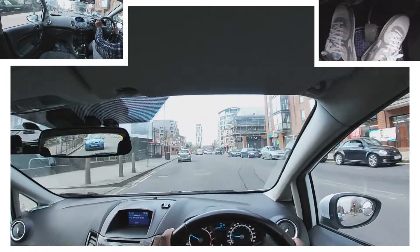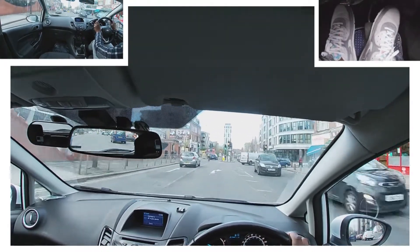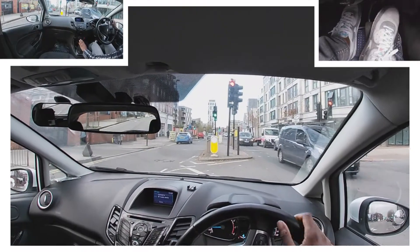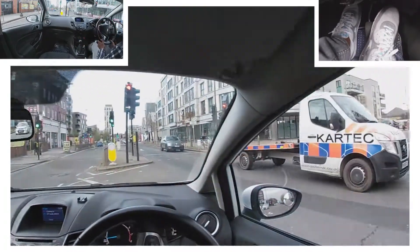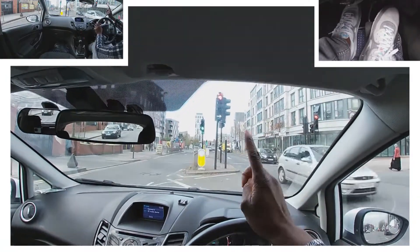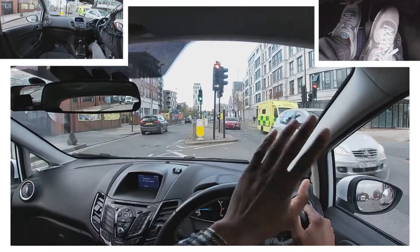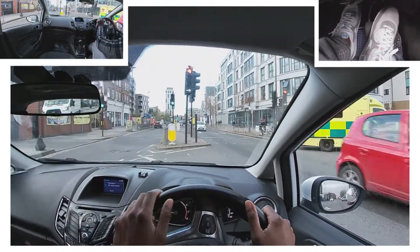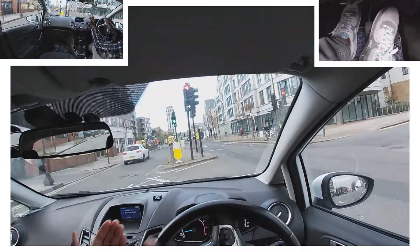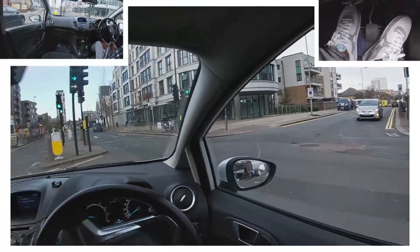Turning right at the next lights — mirror, mirror, signal right, and there's a green arrow there. It's going to red, so I'll wait by the stop line. Sometimes this can get confusing: if you arrive and there are no cars coming, you might think you can just turn — but this junction is controlled by that traffic light and there's a stop line, so you treat it like any red traffic light. Even if there are no cars coming from the other side, you still have to wait because the light is red. Once it goes green, mirror checks and then I make my move.